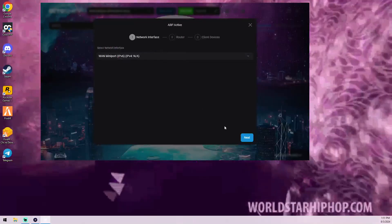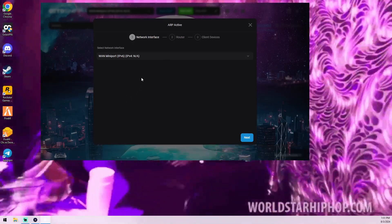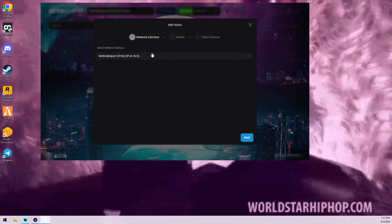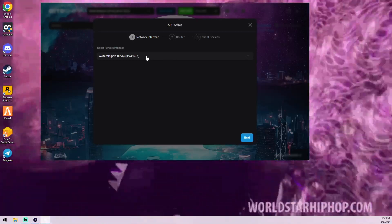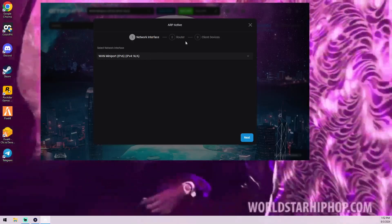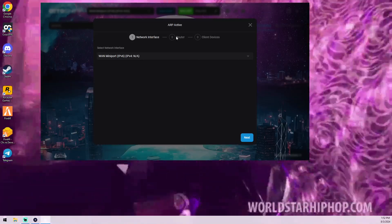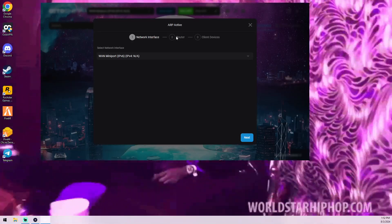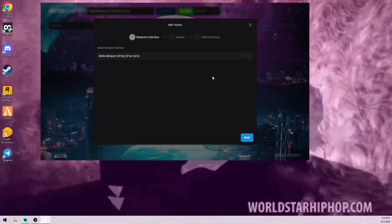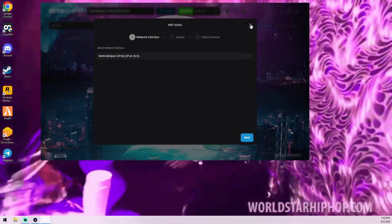On the ARP setup screen, click Next. For the router, go to your Wi-Fi settings and use the IPv4 address as the router IP. Then select the IP you want to pull from — this works for all consoles: PC, PlayStation, or Xbox, the setup is the same. For the router field use your PC's final IP, then go to Client Settings, Client Device, and look for the gateway IP, which is typically ending in 1.1.